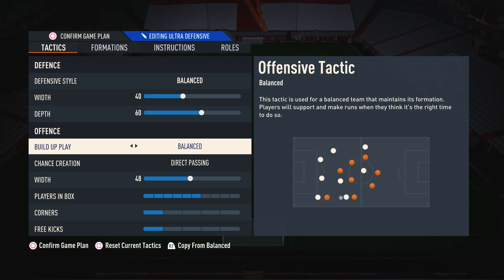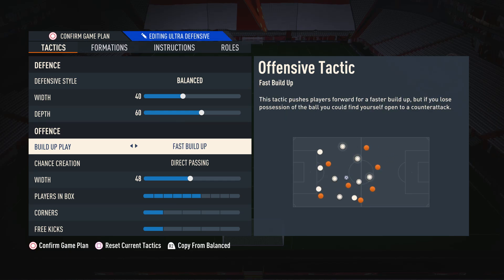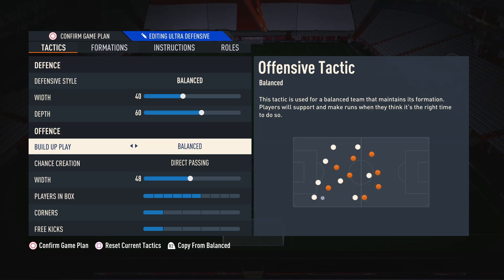Moving on to build up play, I have this on balance. This is because it's the most consistent in my opinion. With balanced, you can kind of play however you want, whenever you want. If you're using something like slow build up, you're always restricted to playing a slow style and can't just randomly decide to play a little bit faster. Same with fast build up — you always have to play quickly. But with balance, you can pick and choose when you play slower and when you play faster.